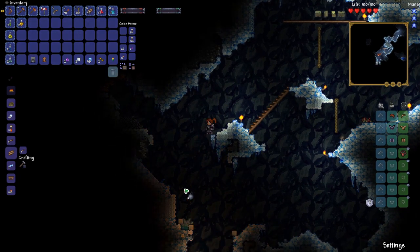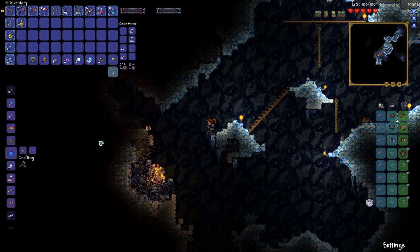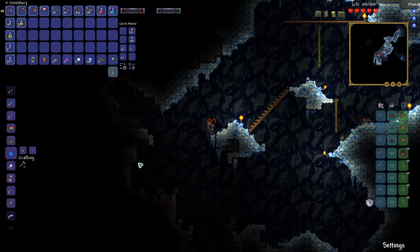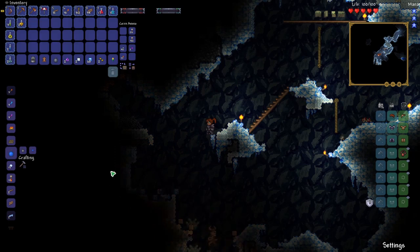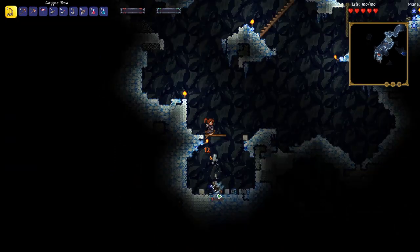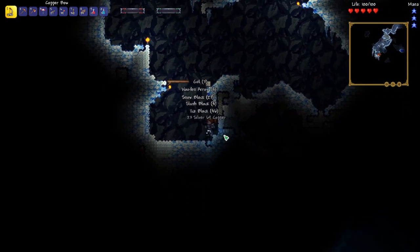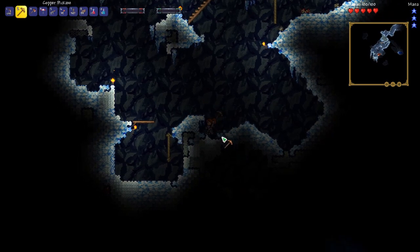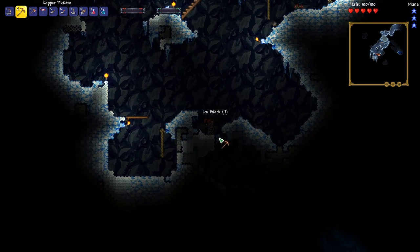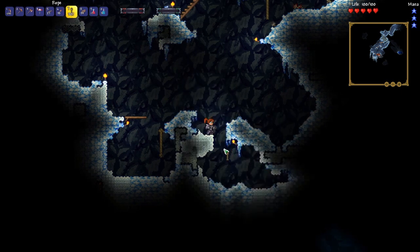I'm just going to throw some bombs down here — I'll make a sticky bomb and throw it right on that guy. Just make another one and kill those enemies. It may take a little bit of time to build some things to make sure you stay safe in the early game, but it's really worth it. Dying over and over takes a lot of time. It's easier to spend a little bit more time, be conservative, and then just keep progressing.